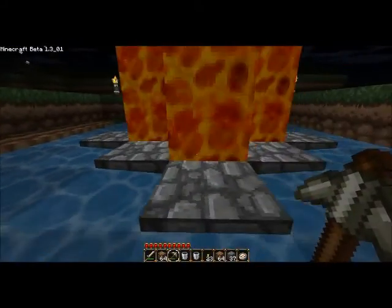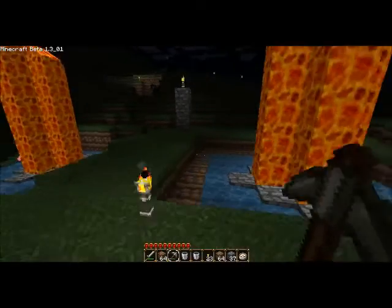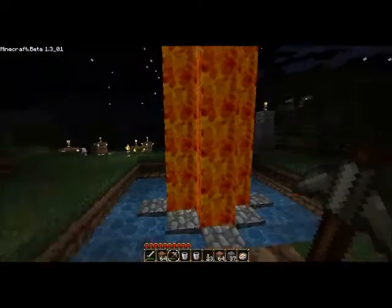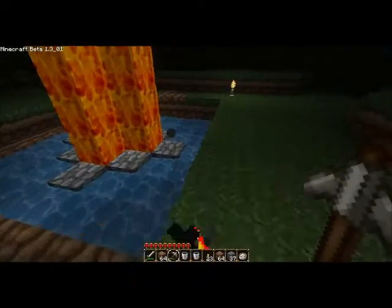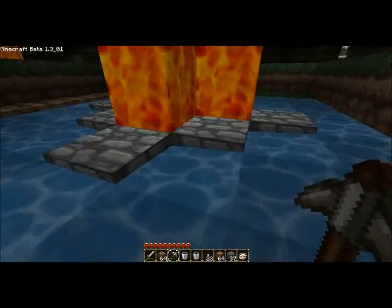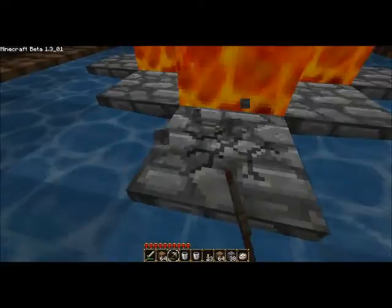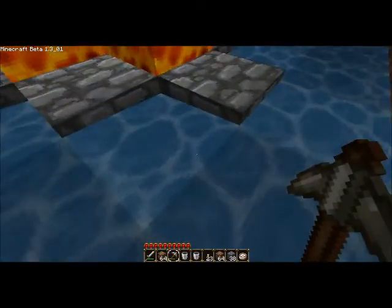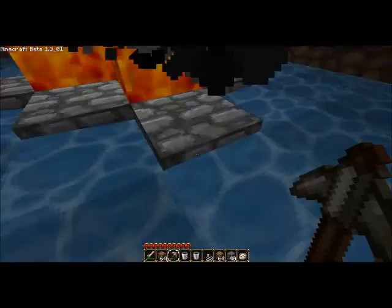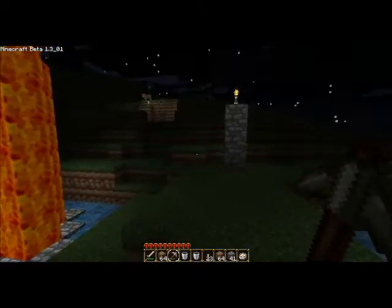Voila. Now you have a lava fountain, infinite water spring, and cobblestone factory. See — they just keep popping up. There might be a time where you don't always get the cobblestone, but it won't kill you. That is all the time we have for today. I'm iFar127, signing off.